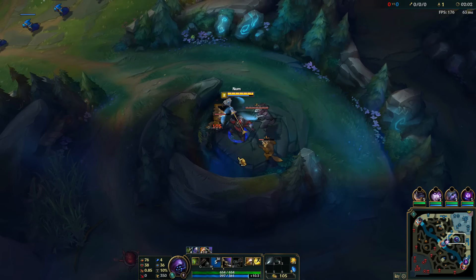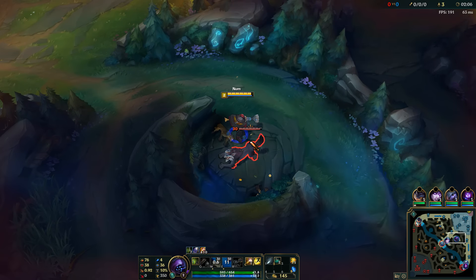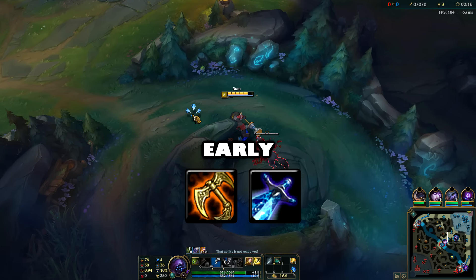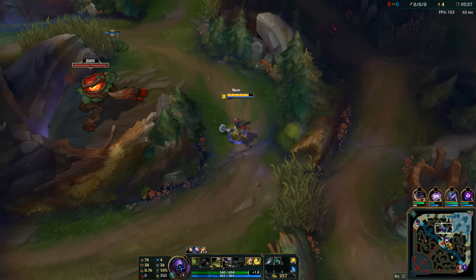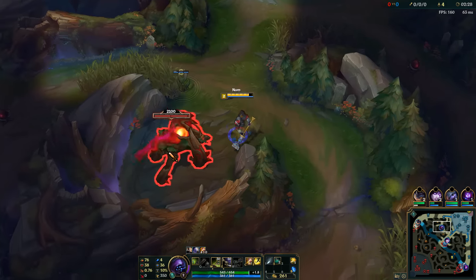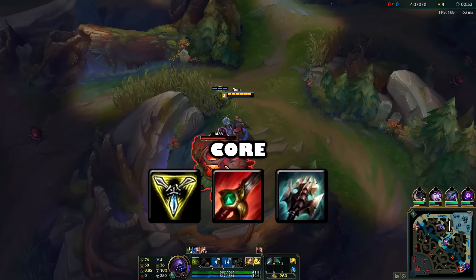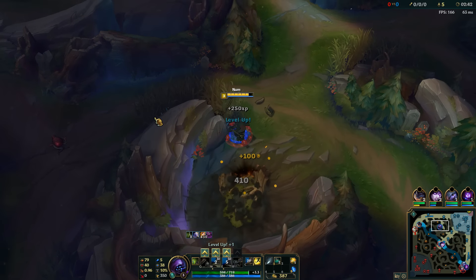So this build is gonna be slightly more tanky than last time. Instead of rushing Bloodraiser we're gonna be rushing Tiamat, so it's gonna give us a little bit more burst damage and also a better clear speed for the jungle or split pushing. But then later we can be more tanky if we upgrade our jungle item into Cinderhulk and our Tiamat into Titanic Hydra. Then after that we can build like a Guardian Angel or whatever specific armor or MR we need for the situation.